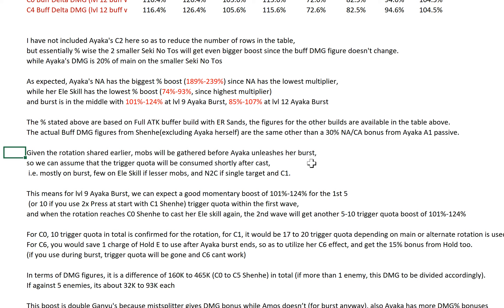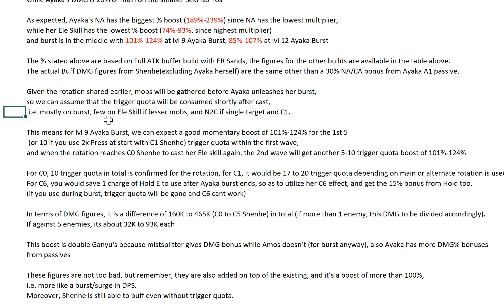Given the rotation described earlier, mobs will be gathered before Ayaka unleashes her burst, so we can assume the trigger quota will be consumed shortly after cast — mostly on burst. Maybe you have 1 to 2 on elemental skill if you have fewer mobs remaining, and an N2C if you have single target. And C2 Shenhe. So this means for Level 9 Ayaka burst, we can expect a good momentary boost of 101 to 124% for the first 5 or 10 instances — if you use 2x press and start with C1 Shenhe — consuming trigger quota in the first wave.